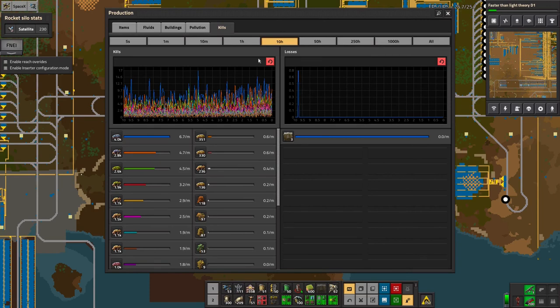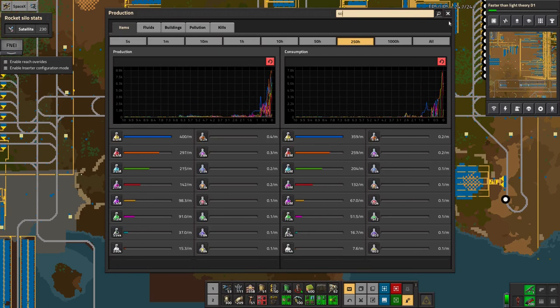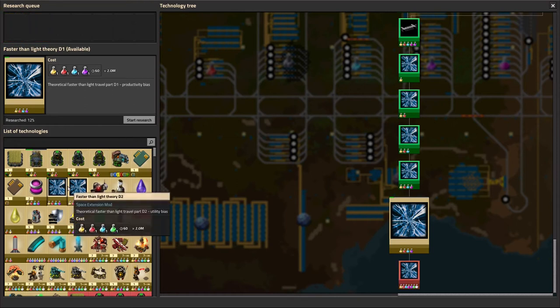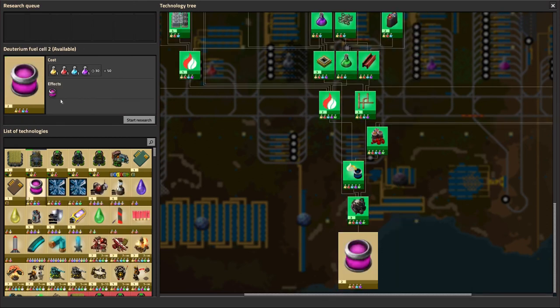Looking at science production, it's a good feel for how the base has grown. About 25 hours ago was when I really started to get the boost up here and started doing science really quickly. As a curiosity, let's try doing one of the more normal science researches that uses normal science packs. This deuterium fuel cell is a 50-unit research - let's see how fast this goes.